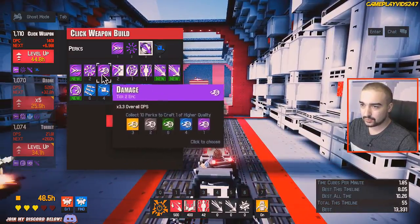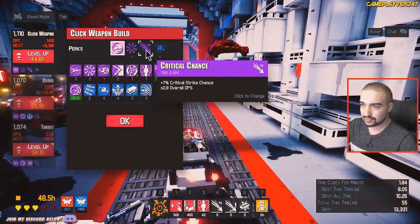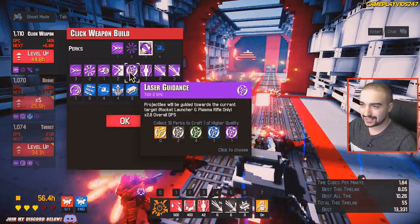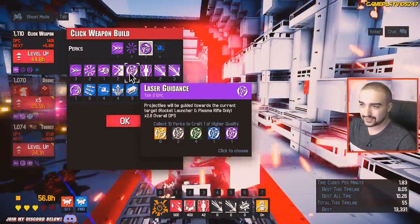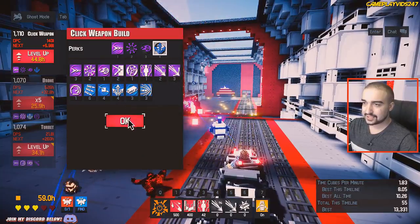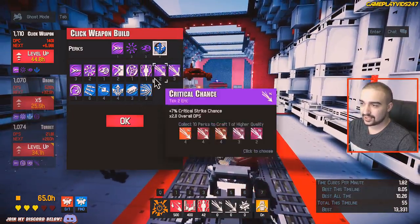So we'll use splash. We have fire rate increase already on at the moment. We have the splash. We've got speed - no, we can't use speed. Laser guidance - that could come in handy, actually. Maybe I won't use that. And we have cluster - cluster's definitely the next one as well. So this is my rocket build right now: fire rate, splash, damage, and cluster.